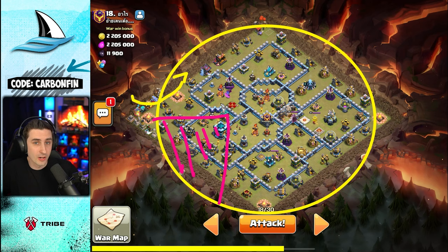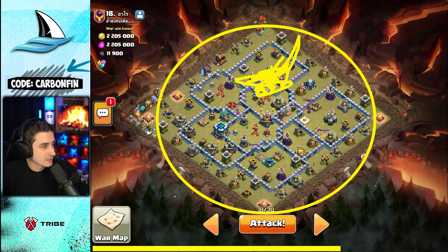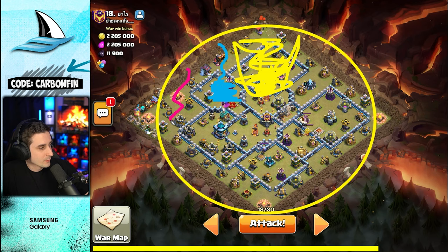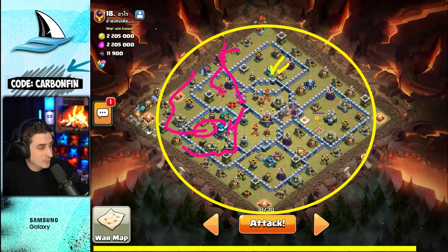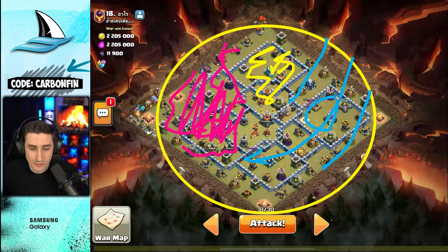If the blimp doesn't take out the town hall, I want the hero portion to go for the town hall. I could send the blimp right here and land to grab the Scattershot, ground X-Bow, Multi-target Inferno, and Sweeper. Then my King could move into here for the Multi and the enemy queen, while my Queen steps through and grabs the town hall. The blimp takes this down, and then the LaLo comes through the Eagle Artillery — so we don't end on an eagle.